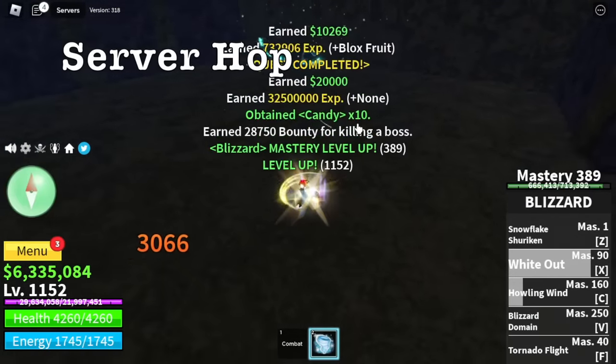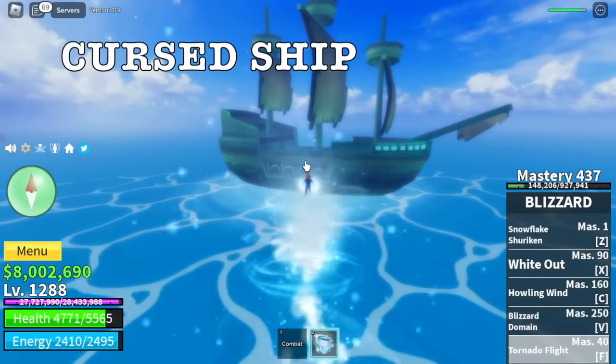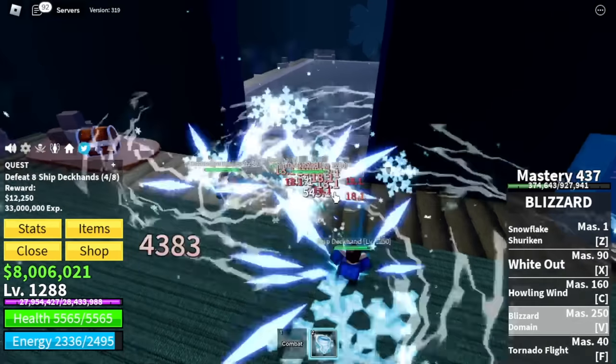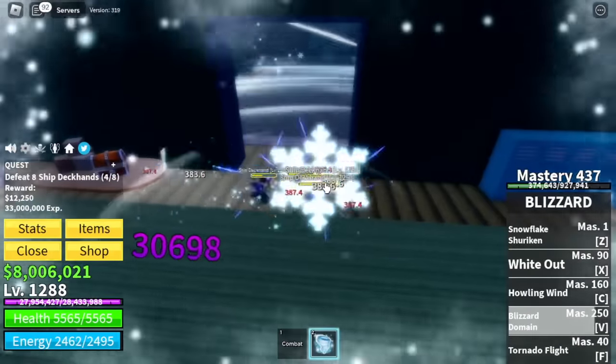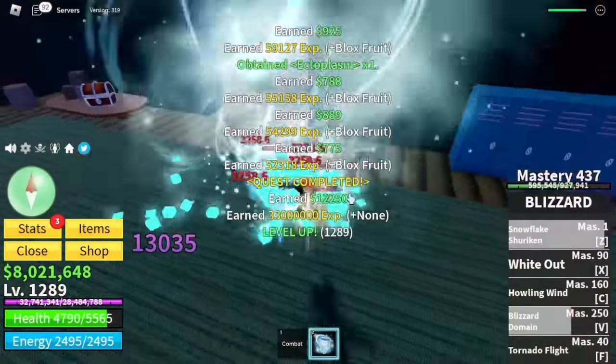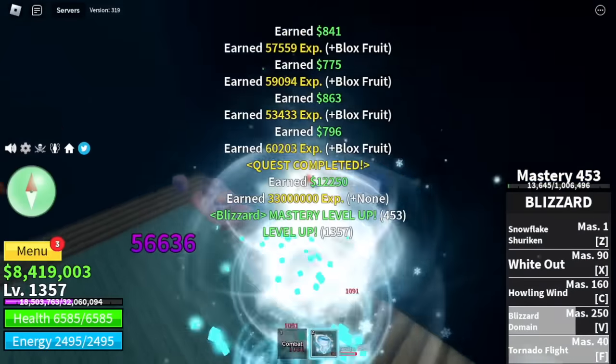We're going to server hop here again until you reach level 1288. After that, Curse Ship. It's very easy — Ship Deckhands. Again, no Haki, meaning we can take advantage of our elemental effect. Now we cannot one-hit them with the V skill; you need to add some skills like Z or F skill.